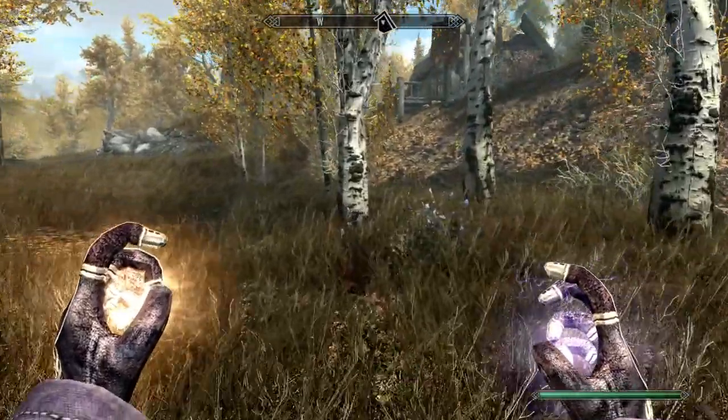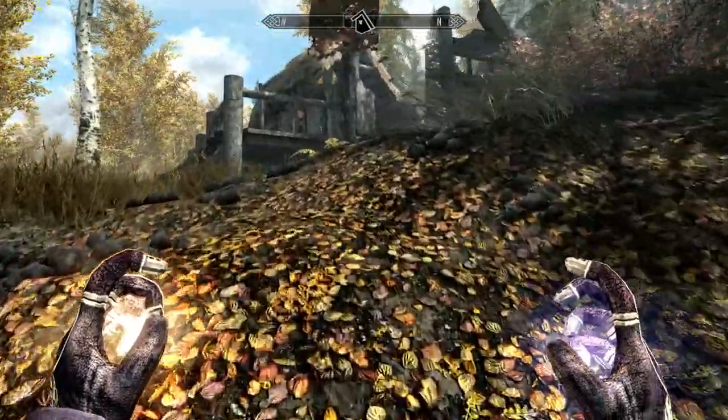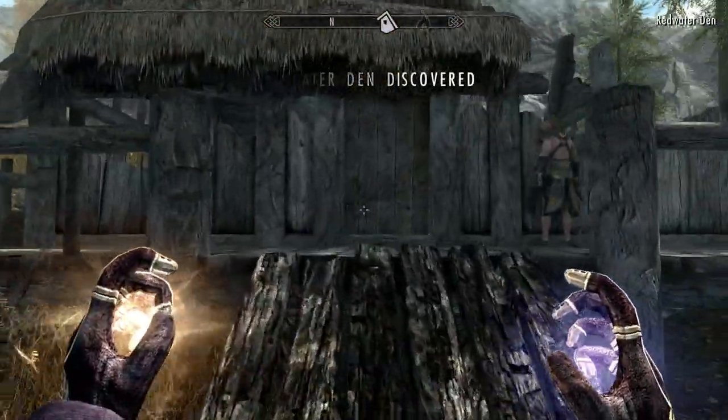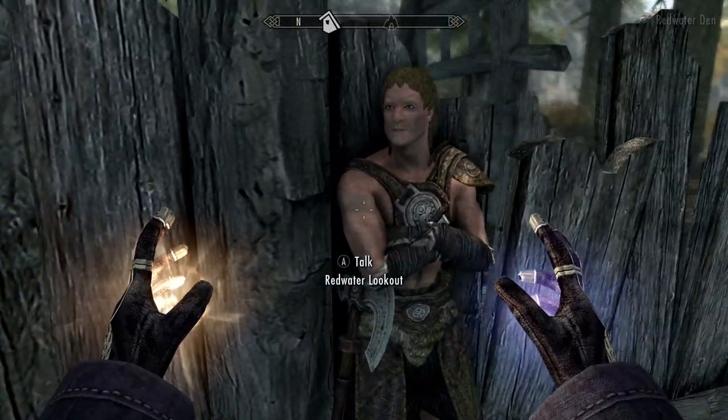First, we need to get a spell that will allow us to level up Alteration as quickly as possible. At the first levels, this spell can only be obtained in one place. In the vicinity of Riften, you can come across a ruined hut. It is guarded by 2 tough guys.